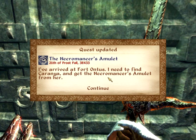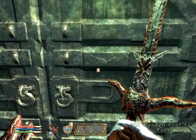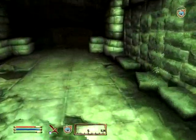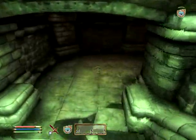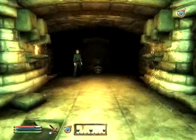I've arrived at Fort Ontos. I need to find Karania and get the Necromancer Amulet from her. Illusion magic is spells that can calm your enemies or give them a killing frenzy. I'm not sure if frenzying your enemies will actually make them attack anybody around - I actually never tried. If it did, it would be awesome.